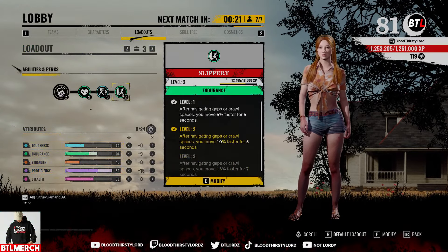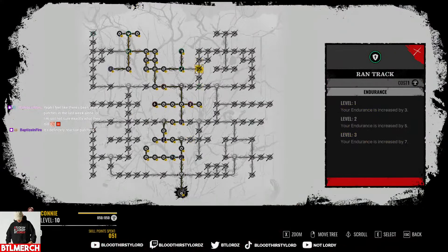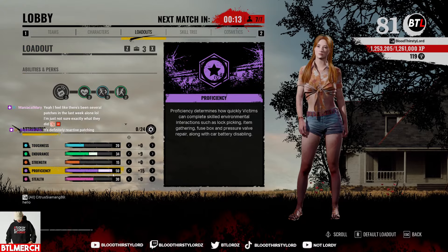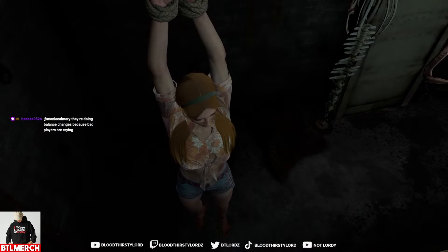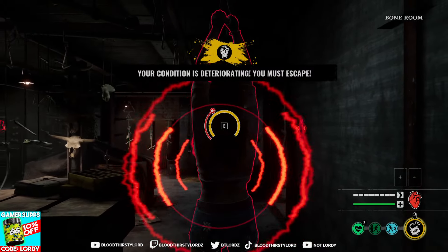Level 50 proficiency — there we go — on Connie with this build right here. That is our main core ability and our skill tree looks like this. Let's enjoy it, jump to the action, and showcase the benefits of level 50 proficiency in the game. Sunny dies in the cutscene but Connie's alive, and with level 50 proficiency it should be quite easy to survive and make things happen for our team.